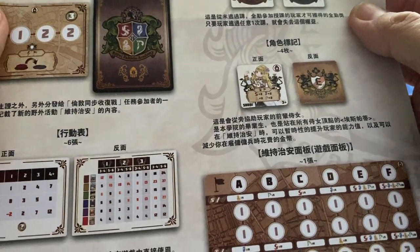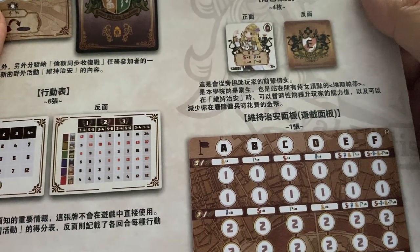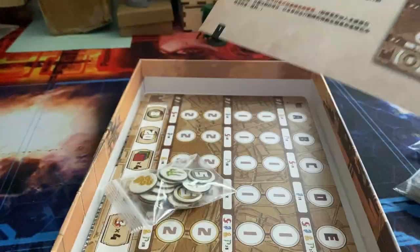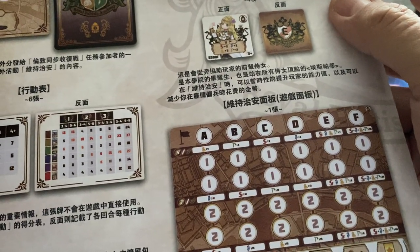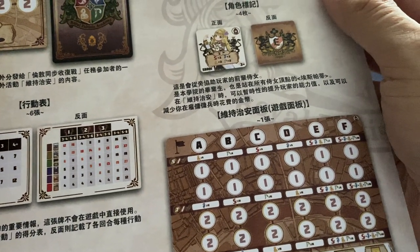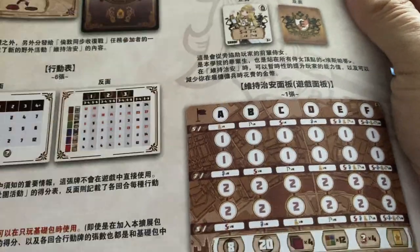There are also special character tokens — your senpai — who are your seniors and can help you. They've graduated but are here to maintain law and order, giving you a hand. You can think of them less like mercenaries.